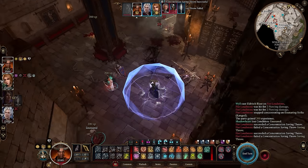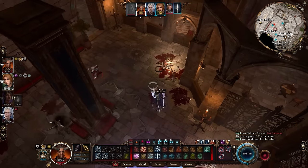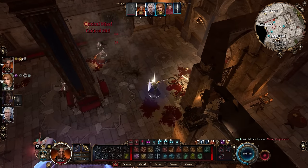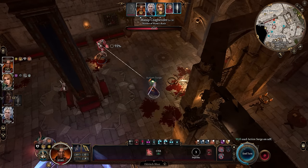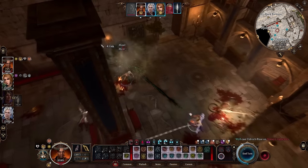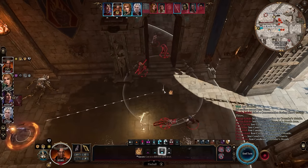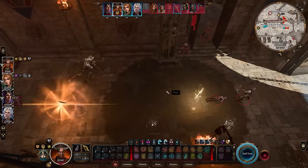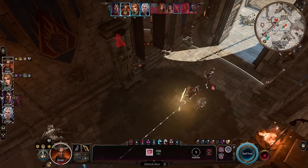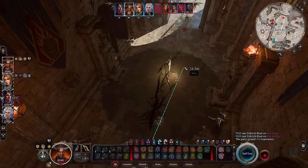Multi-classing is the way to go at high levels in Baldur's Gate 3, and a lot of you guys inspired me to create possibly my favorite spellcaster build in the entire game. This is the machine gun sword lock, and essentially this build has insane damage, lots of actions every single turn, and we can destroy enemies multiple times before they even have a chance to react. It also has a lot of survivability, so we're going to dive right in.